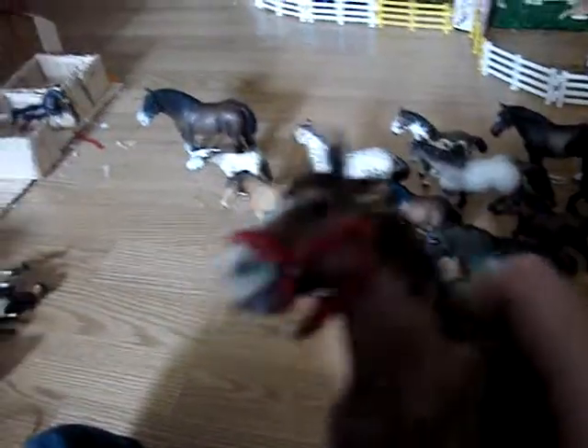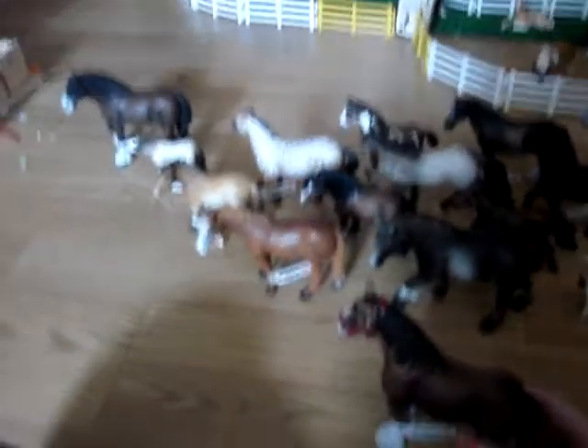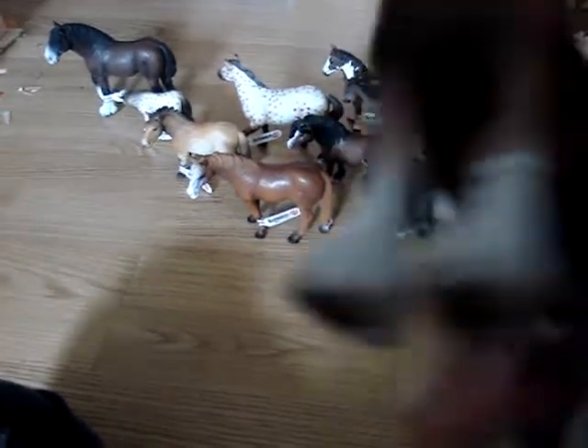Then I got the Clydesdale Gelding — on the shelf it said Stallion, but he's a Gelding. I made him this cute little halter because I brought some materials with me. I also bought another custom from Western Horse Life — he's in this mold and he's a gypsy vanner. He looks really gorgeous in pictures, but I haven't seen him in real life because he hasn't been sent out yet — she's still making stuff for him. The only flaw on him is he has a little vent. His name is Ash, and he doesn't have a show name.